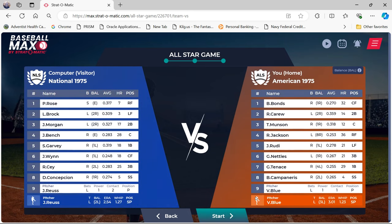The National League lineup: Pete Rose leads off in right field, Lou Brock bats second in left field, Joe Morgan bats third at second base, and Johnny Bench bats cleanup at catcher — so three of the first four are Reds. Steve Garvey bats fifth at first base. Jimmy Wynn bats sixth in center field. Ron Cey bats seventh at third base. Dave Concepcion bats eighth at shortstop. And Royce bats ninth.